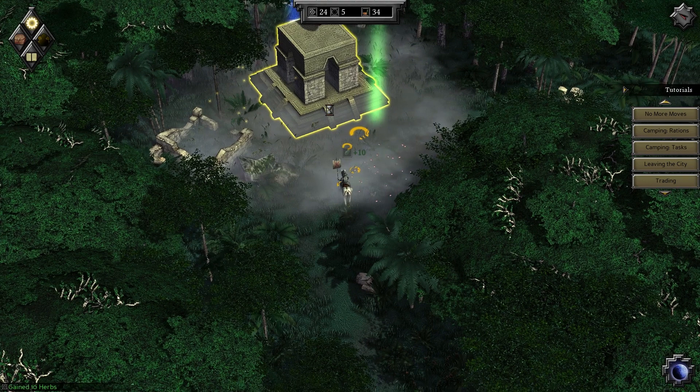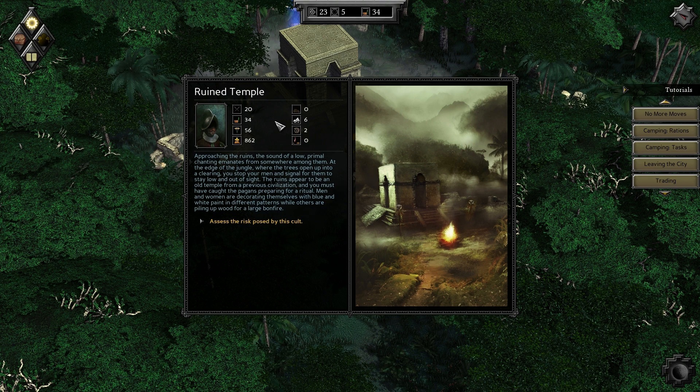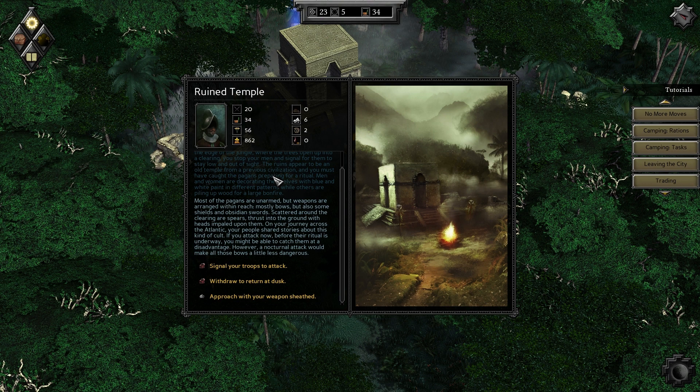Ruined temple. Approaching the ruins, the sound of a low primal chanting emanates from somewhere among them. At the edge of the jungle where the trees open up into a clearing, you stop your men and signal for them to stay low and out of sight. The ruins appear to be an old temple from a previous civilization, and you must have caught the pagans preparing for a ritual. Men and women are decorating themselves with blue and white paint while others are piling up wood for a large bonfire. Assess the risk posed by this cult.